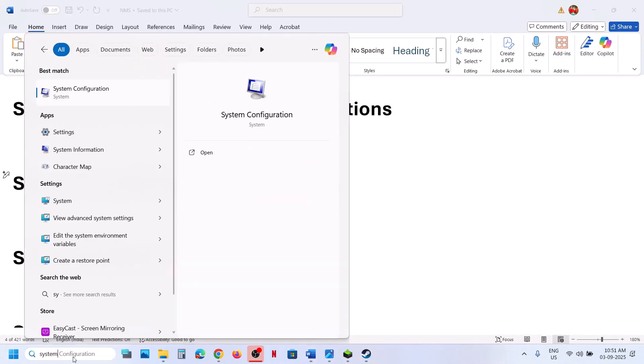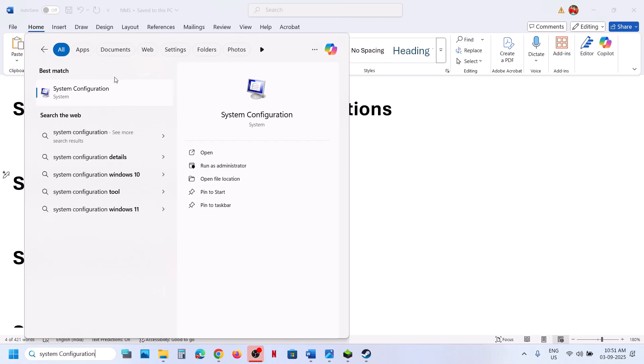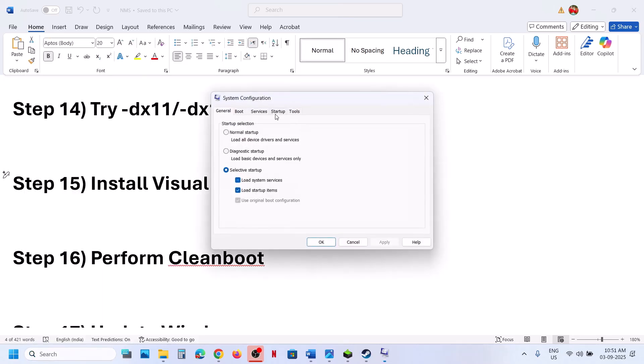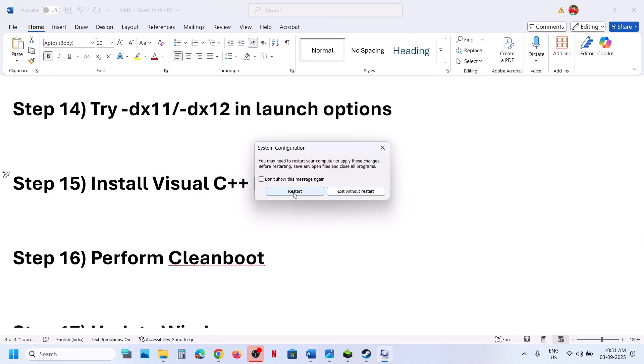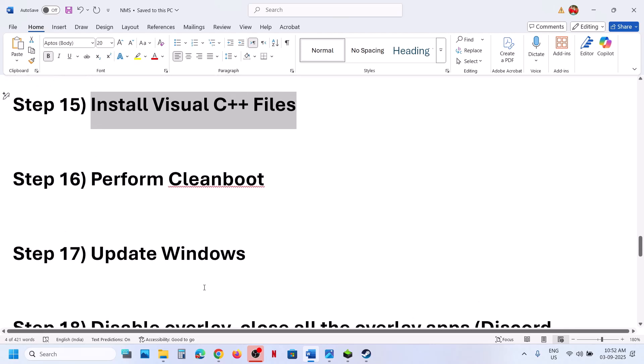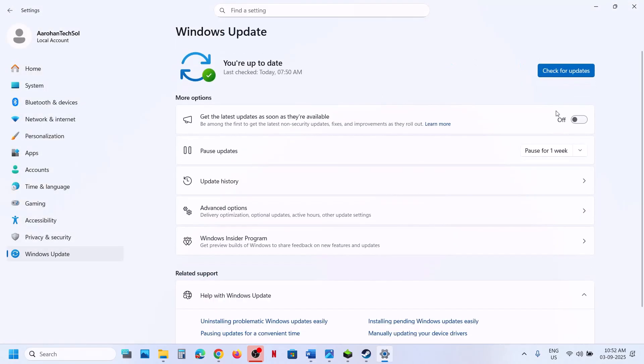The next step is to perform a clean boot. Type 'System Configuration' in the Windows search box and open it. Go to the Services tab, check 'Hide all Microsoft services' first, then click Disable All. Hit Apply, click OK, and restart your computer. Then launch the game and check.